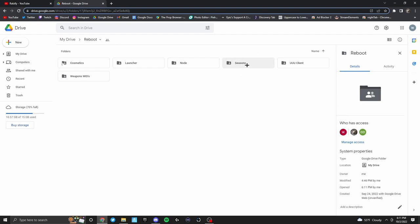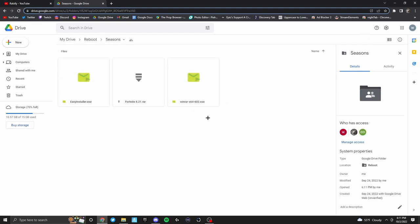Next up in the drive is Seasons. When you open this, you'll get three different things: Easy Installer, Fortnite 6.21, and WinRAR. Only one of these is required, one is optional, and one is only if you don't have it. Easy Installer is required. 6.21 is optional — it's not on Easy Installer, but if you want to download it, it's one of the main ones we play. WinRAR is just in case you don't have it to extract files. I recommend downloading Easy Installer, but if you want to play Season 6, also download Fortnite 6.21. There is a set amount of versions you can play, so you're somewhat limited, but I'll show you that more later.